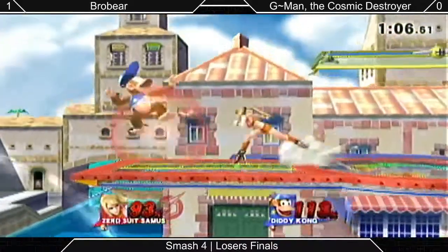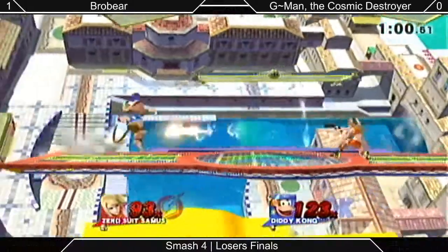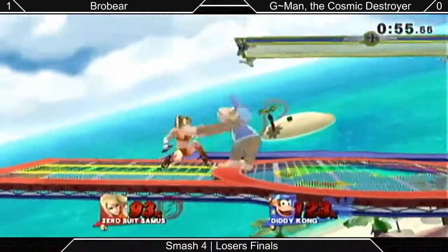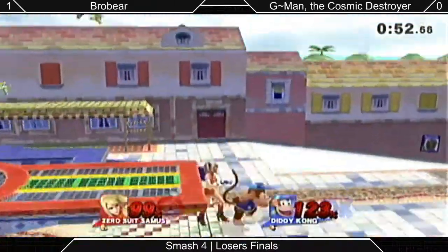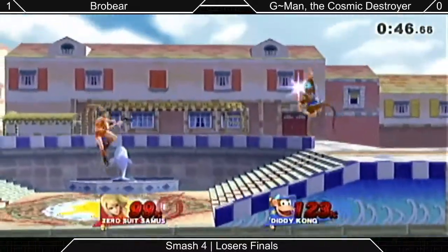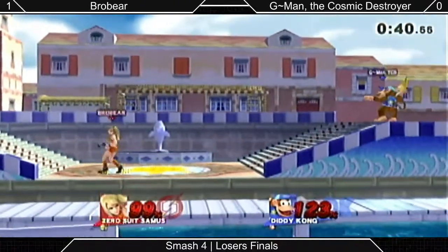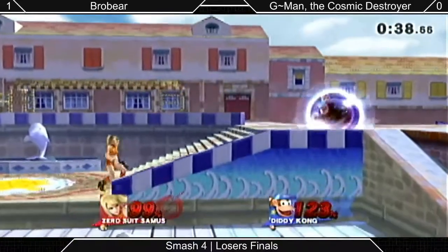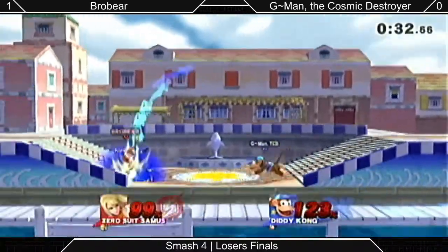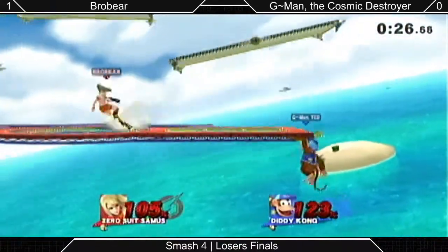They're kind of at a standstill. G-Man pops out! Robert is going for a lot of paralyzers here. Let's see if Robert's second stock gets ended with a throw at the ledge too. They've made at least one full rotation of Delfino. Time is almost out — ZSS Flipkick bounces off the banana.